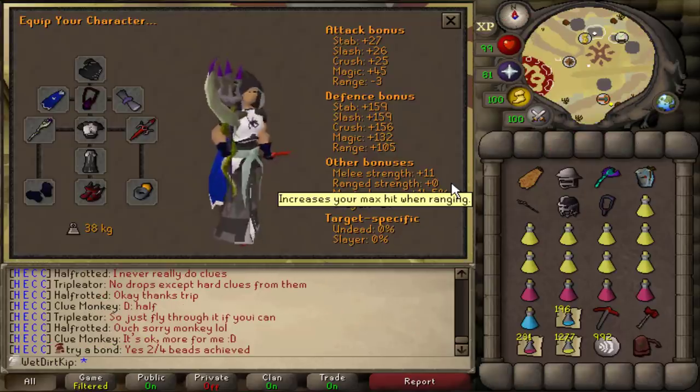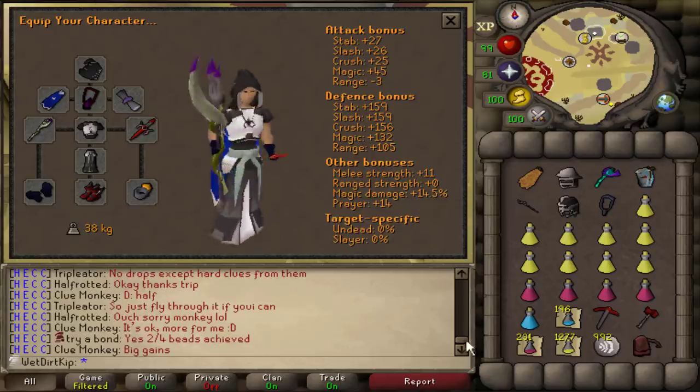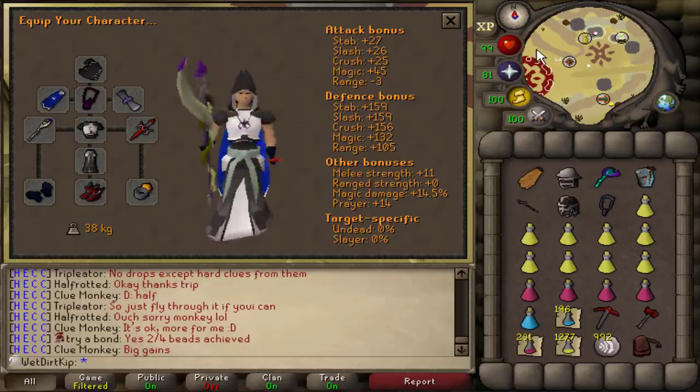I have about 30 raids KC across all my accounts, so I know the basics — I know a lot of the rooms but not all of them. The goal with raids on this account will not be to finish raids. The main goal is to finish the prayer book: Preserve will be easy to get, but the other two could take a while. My plan is to move on either once we finish all these prayers or once I get bored. Here's my final setup — there are a lot of things that should and probably will eventually be replaced, but this is what we're starting with.